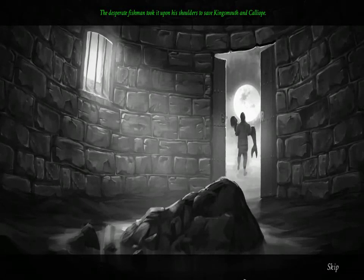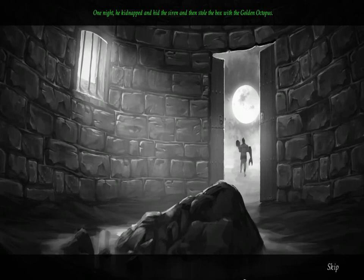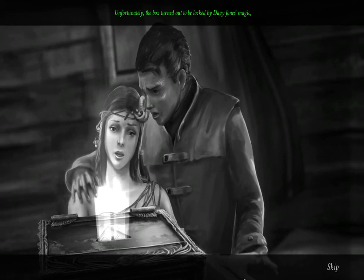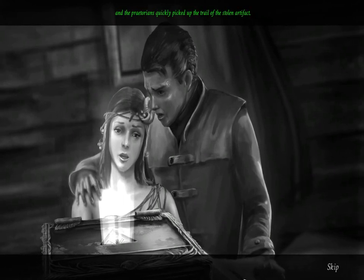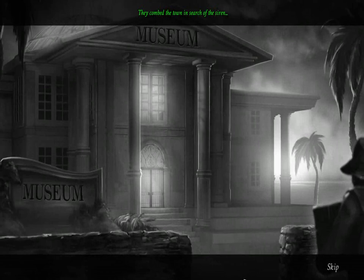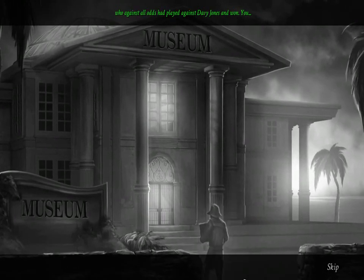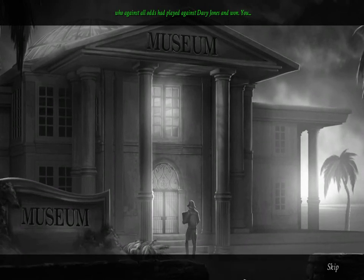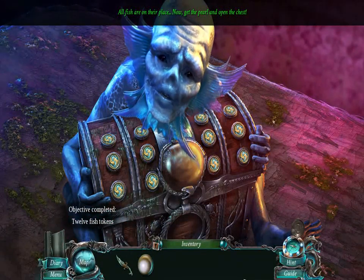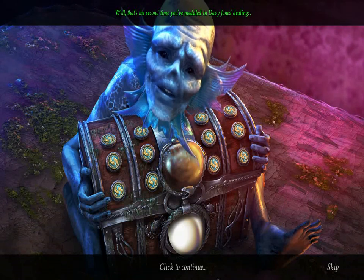The desperate fish man took it upon his shoulders to save Kingsmouth and Calliope. One night, he kidnapped and hid the siren, then stole the box with the golden octopus. Unfortunately, the box turned out to be locked by Davy Jones' magic, and the Praetorians quickly picked up the trail of the stolen artifact — they combed the town in search of the siren. When all seemed lost, the siren remembered the rumors about a person who, against all odds, had played against Davy Jones and won. You. All fish are on their place. Now get the pearl and open the chest. Well, that's the second time you've meddled in Davy Jones' dealings. I don't think it will be long before Davy pays you a little visit. Don't mind me — I'm just saying, beware. And good luck.